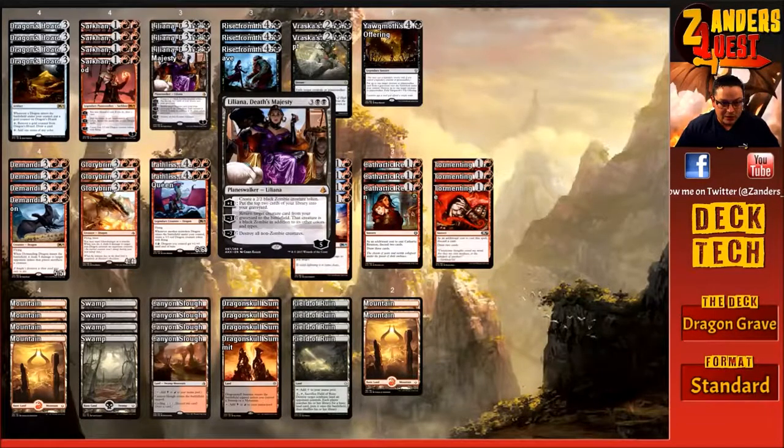Talking about abusing the looting from Sarkhan, we're running a three-of Liliana, Death's Majesty — which will rotate out very soon. For five mana, three and two black, it's a five-loyalty Planeswalker. Plus-one: create a 2/2 black zombie creature token and put two cards from your library into your graveyard — getting our dragons into the bin while building a board. Its minus-three ability returns a creature card from your graveyard to the battlefield as a black zombie in addition to its other types, letting us reanimate our dragons over and over as long as she stays alive.